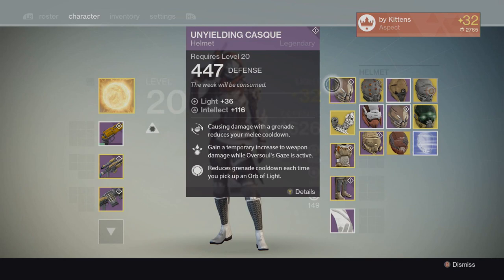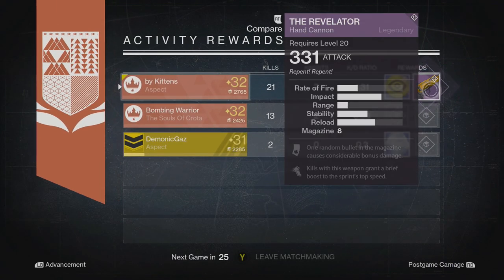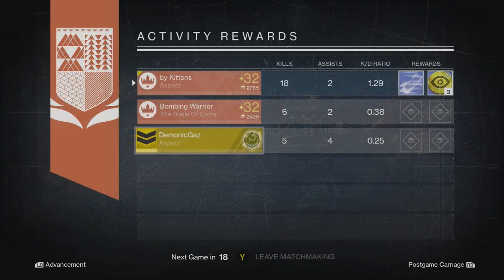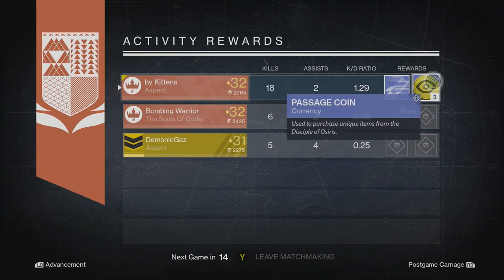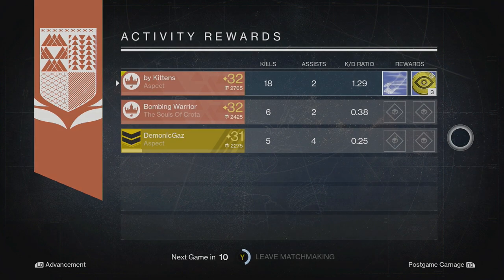We're not entirely sure if it's a bug or if they meant to do this for some reason, but Trials Coins and House of Wolves guns are dropping. I haven't seen a House of Wolves exotic yet, but I've seen tons of legendary primaries, Scout Rifles and stuff.